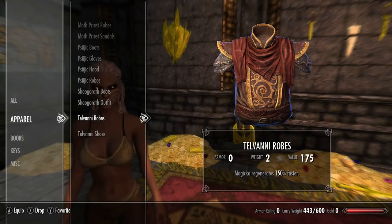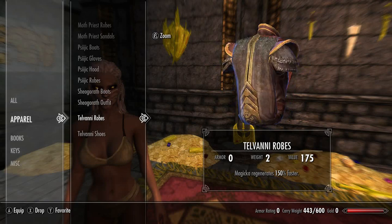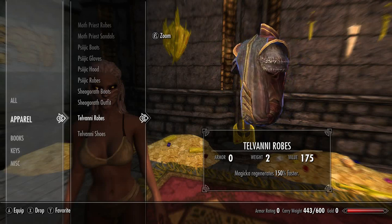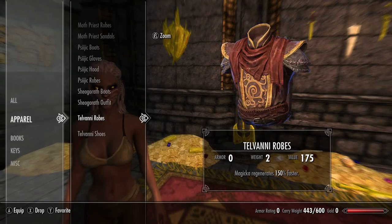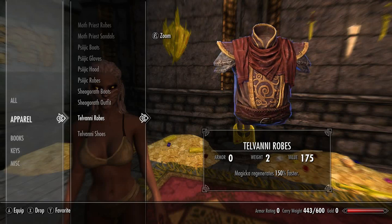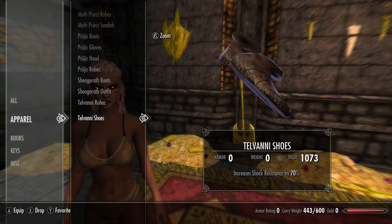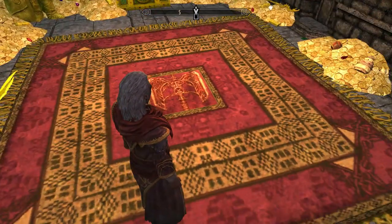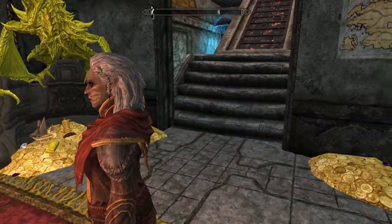For the last Skyrim unobtainable clothing set we have the Telvanni set. The Telvanni robes are actually found in game, but this version has an enchantment double the strength — Magicka regenerates 150% faster, whereas the in-game version is 75% faster. We also have the Telvanni shoes, which increase shock resistance by 70 points and are not obtainable in game. Together the set looks very nice with a powerful Morrowind feel.